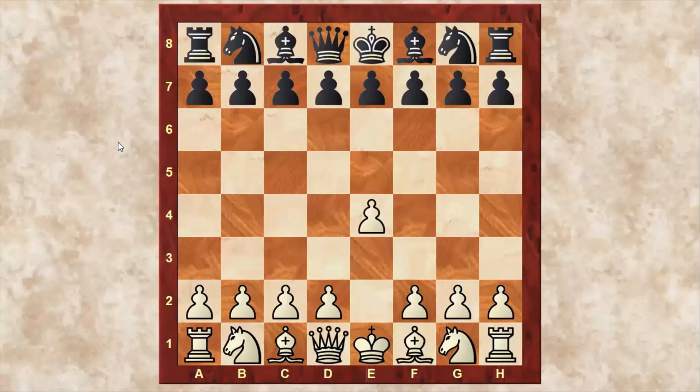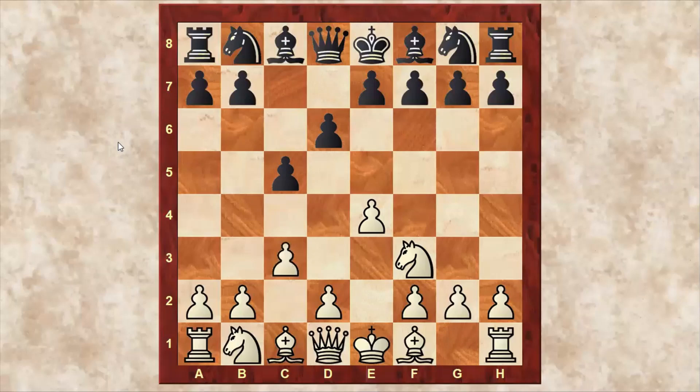White plays pawn to e4, black plays c5 — the Sicilian Defense. Knight to f3, d6. Here white usually plays pawn to d4, but white deviates from the main line by playing pawn to c3. Black plays knight f6 and attacks the e4 pawn. White ignores that and just develops his f1 bishop to e2. Black is very happy and captures the e4 pawn, which is a big mistake.